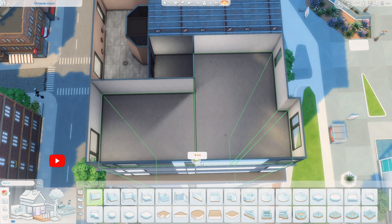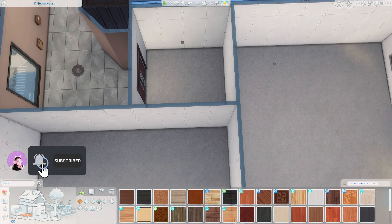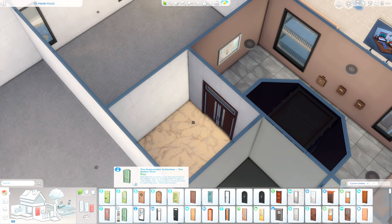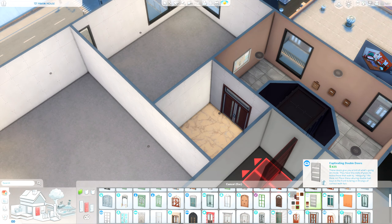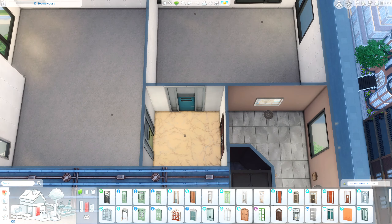Hello and welcome back to my channel. Today I have another Sims 4 Speed Build for you. I've talked about this before — some of the apartments in San Myshuno are just really big and hard to work with. So what I decided to do was pick an apartment and split it into two, the idea being that it's kind of like its own little apartment complex.